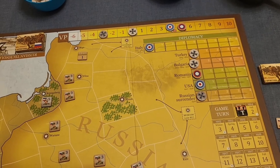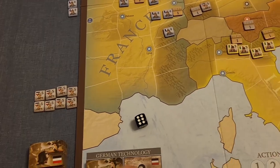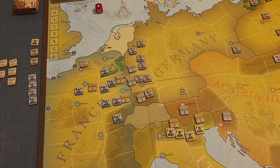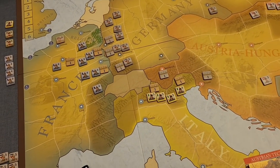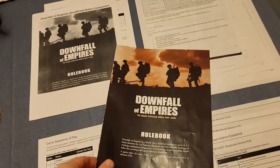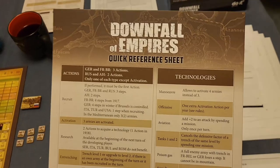You have a diplomacy track used to bring neutral countries onto your side, a victory point track, and every power begins with a different number of victory points — either negative or positive — as a starting baseline, after which they accrue points over time for places conquered and nations brought to their side. You also get cups with chips, a set of finite units for each side, a die of destiny, and technology tiles.